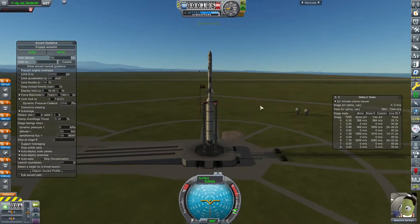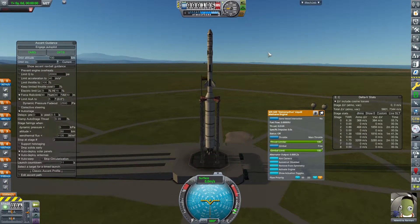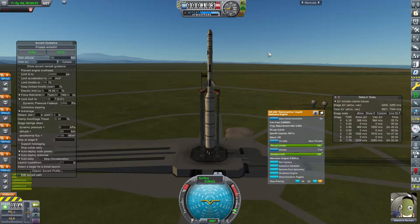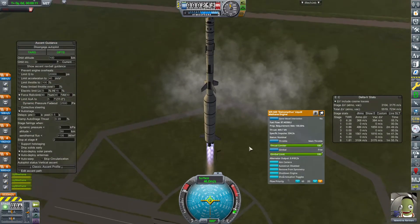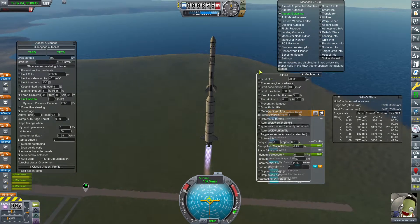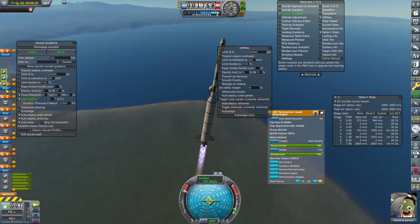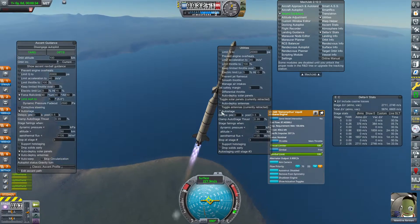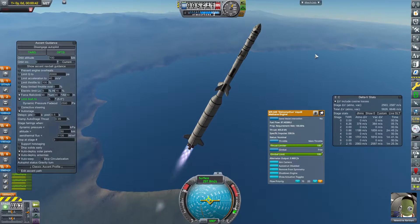We need to remember to adjust the gimbal limit on the Dynamicus once we're in space. Moon of Five number three, launching in three, two, one — liftoff! Oh dear, I'm glad nothing broke there — that got me. Right, stop at stage two — wait, no, that's wrong. Auto stage up to stage three, there we go.